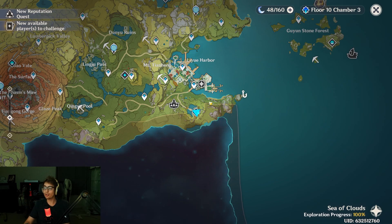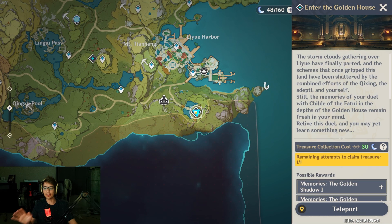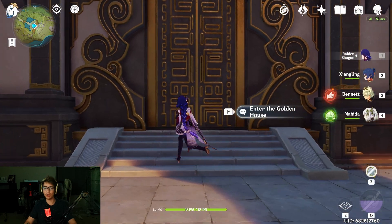Now, in order to unlock this boss fight overall, you need to be far enough in the game. Archon Quest Chapter 1, Act 3, A New Star Approaches must be completed, and then you can repeatedly run this weekly boss.